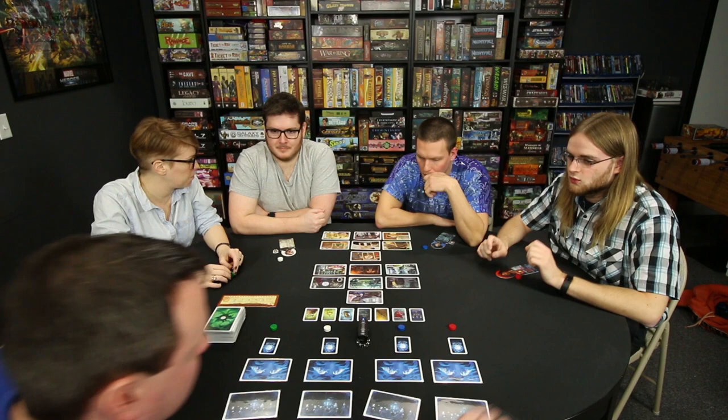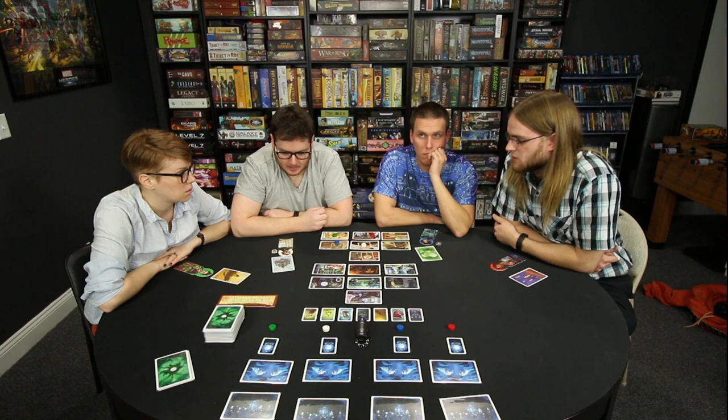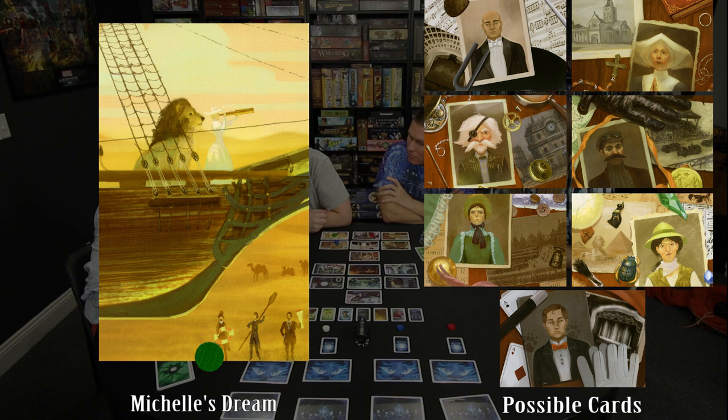I'll give Jeremy his first — just the one card, face up. So why did you pick that one, Michelle? Because it's yellow and has animals and she looks like a safari. It's like an ark with a lady with a telescope in a desert with a lion.